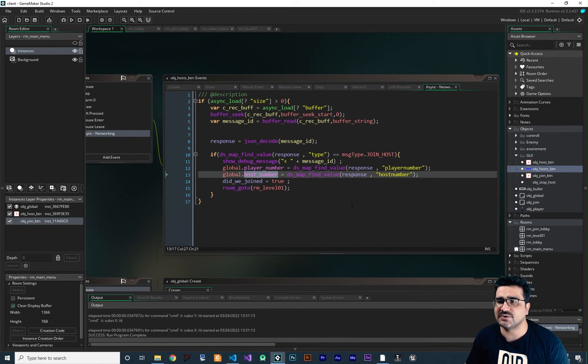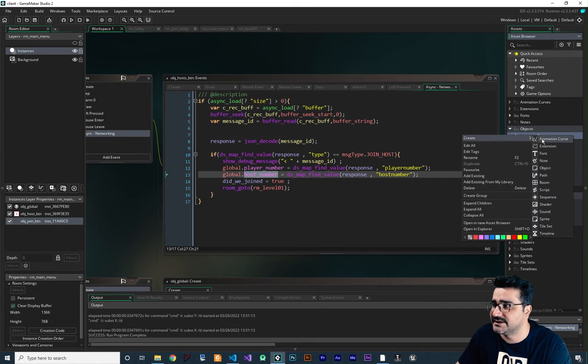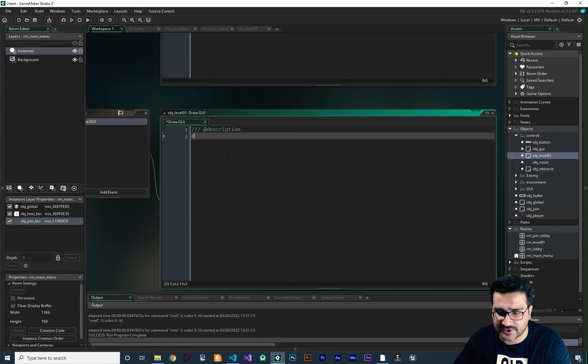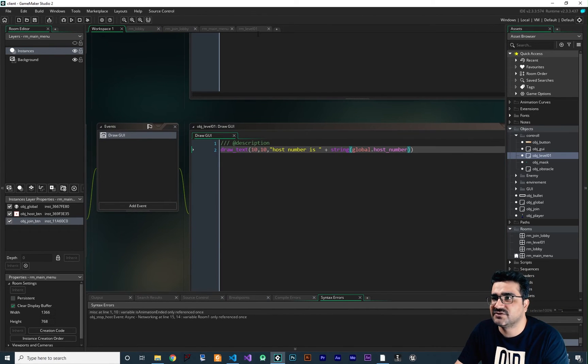I want to display the player number and host number in our level. First I'll create an object for each level — called obj_level_one — because if a player tries to join a level that's already running, we need to be able to create that player and get their state each frame. In obj_level_one, I'll add a Draw GUI event and use draw_text at position 10, 10 to show the host number as a string from global.host_number.